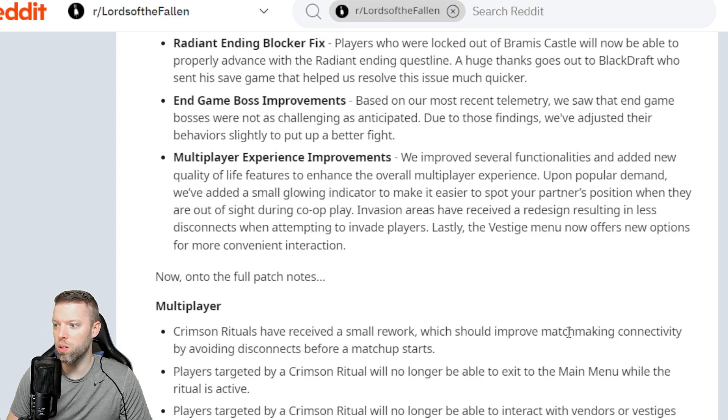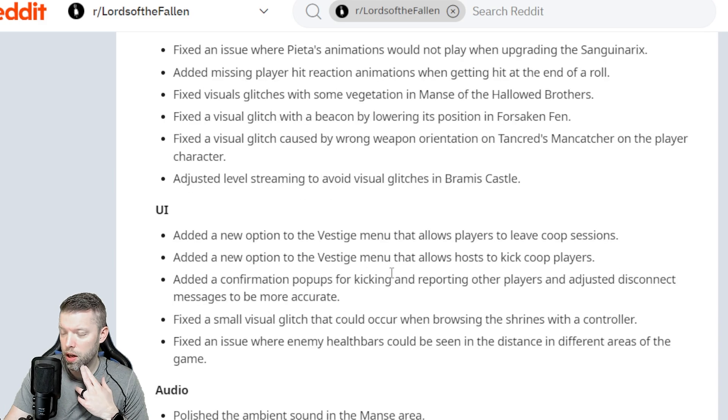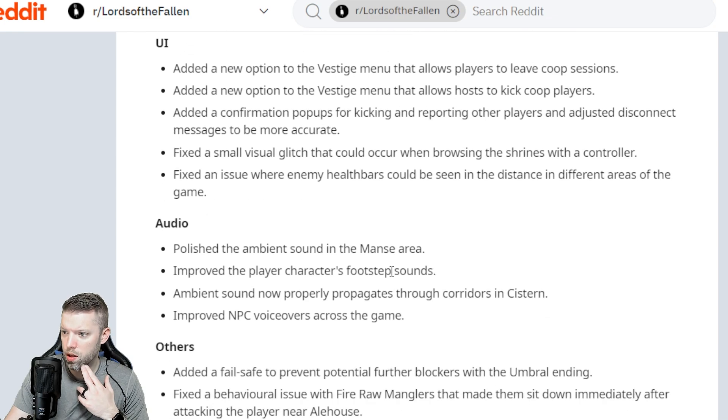The vestige menu now offers new options for more convenient interaction. The Light Reaper has received an update to his behavior to make him more in line with late game challenges. Abyss Ursula has received a similar update to her boss behavior. New UI updates include an option in the vestige menu to leave co-op sessions, and the same for kicking co-op players.